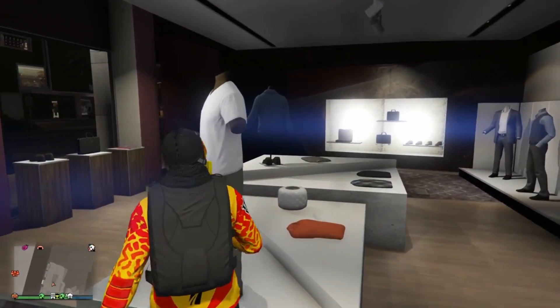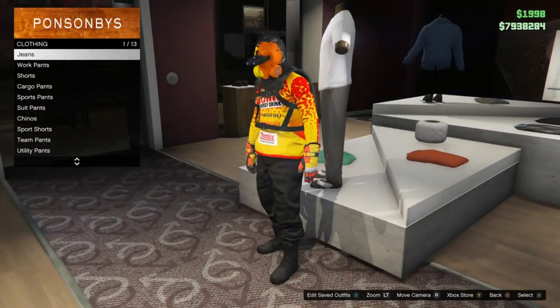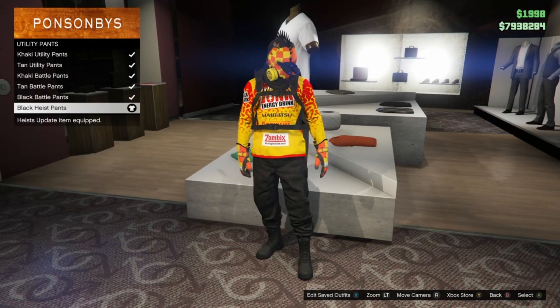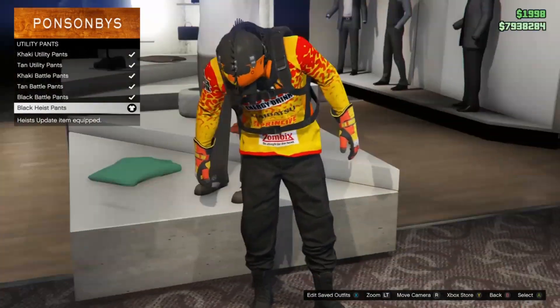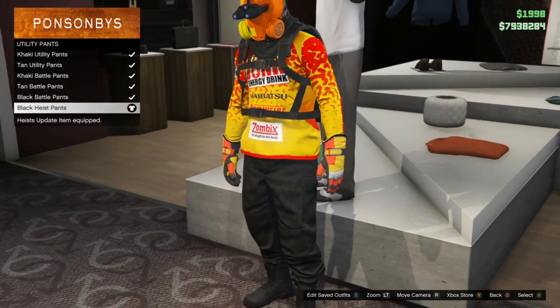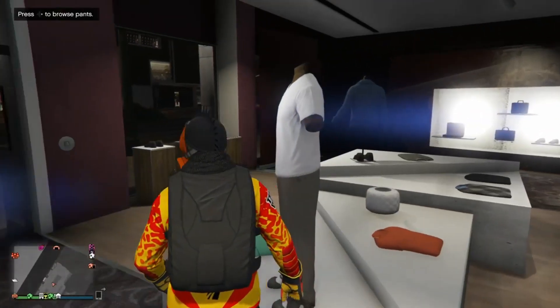First off, you're going to go over to pants — it's totally up to you, you can do the black joggers or whatever. Just go to utility pants and you're going to be selecting the black heist pants. Simple as that. I just prefer you to have on black pants.